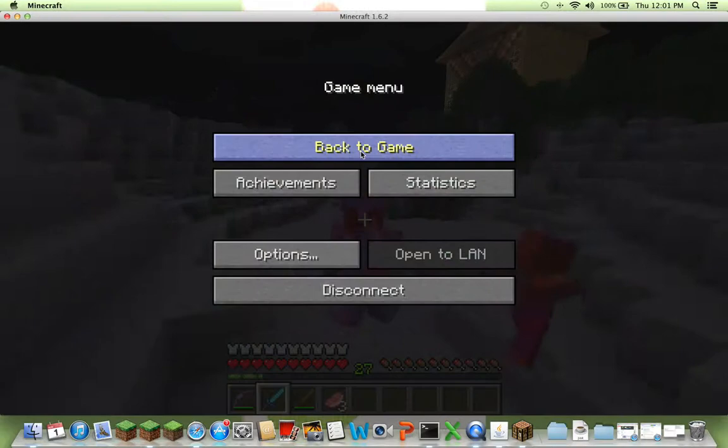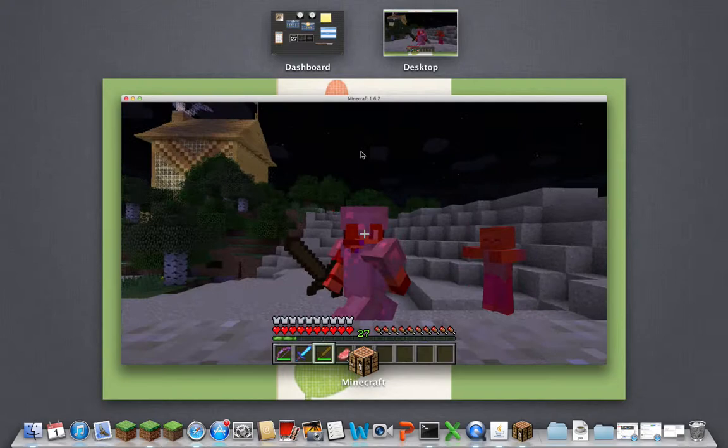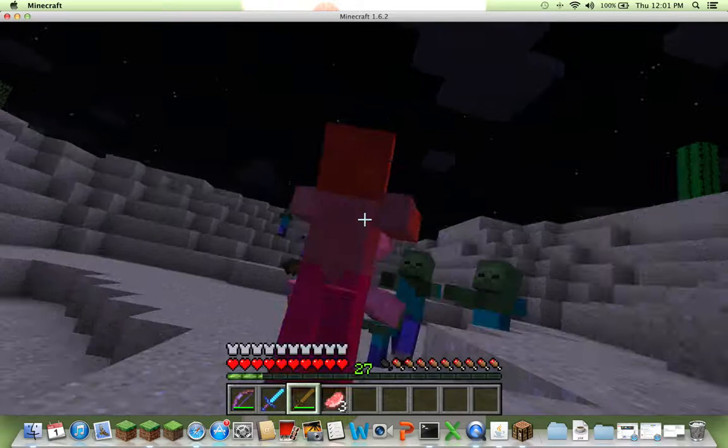It doesn't work! I'm just going to let my secret overpowered armor protect me. This is just stupid. Oh, mini zombie! And this does work in all Minecraft versions. I'm just going to use my overpowered sword. There we go.